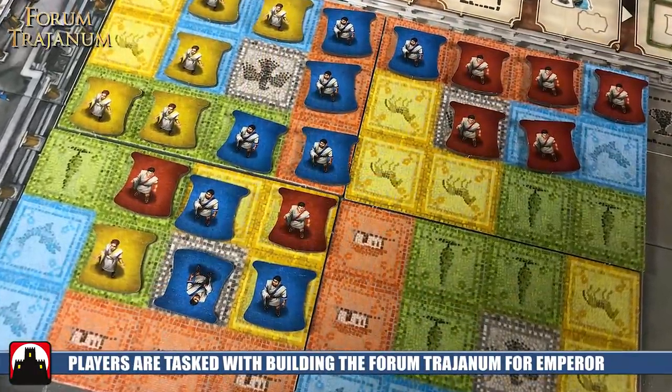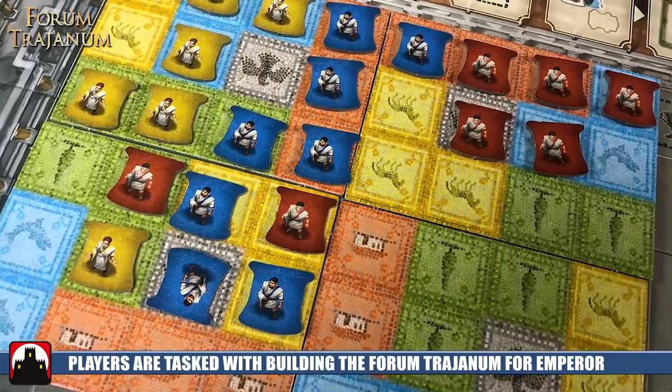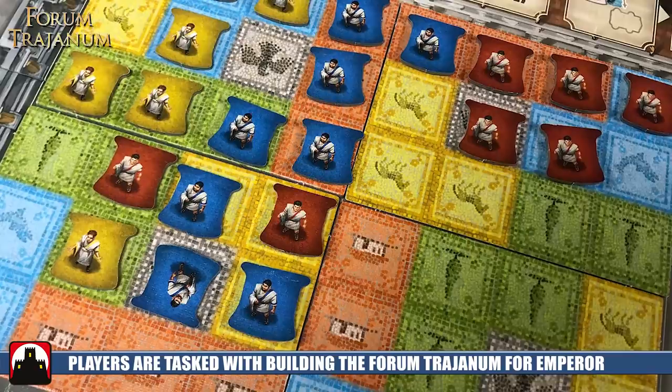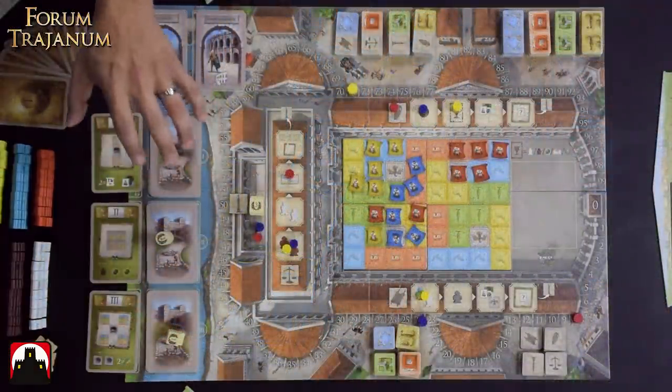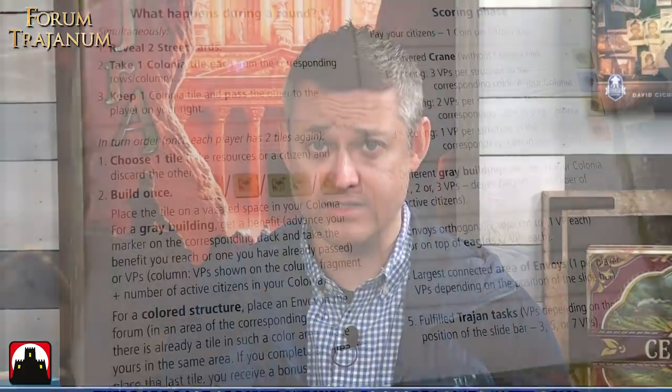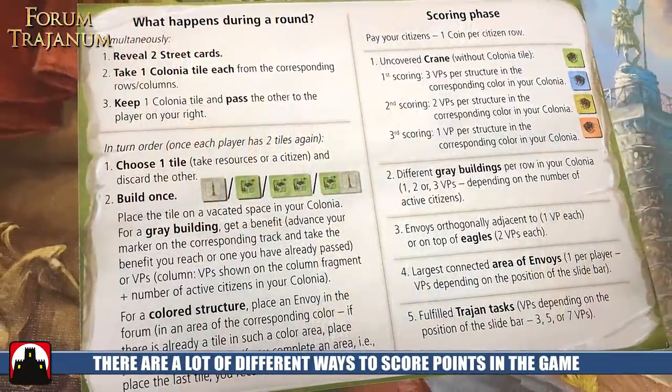Emperor Trajan himself wants to build the Forum Trajanum — that large Forum building you see here. Through three eras, represented by three stacks of cards which each have eight cards in them, we're going to be placing our citizens onto our player board and placing them into the Forum in order to gather victory points.